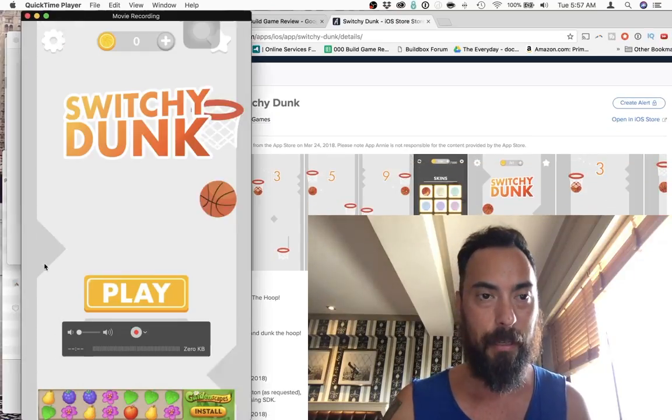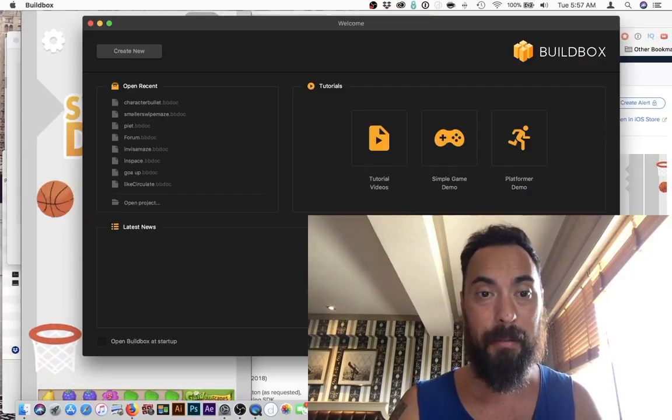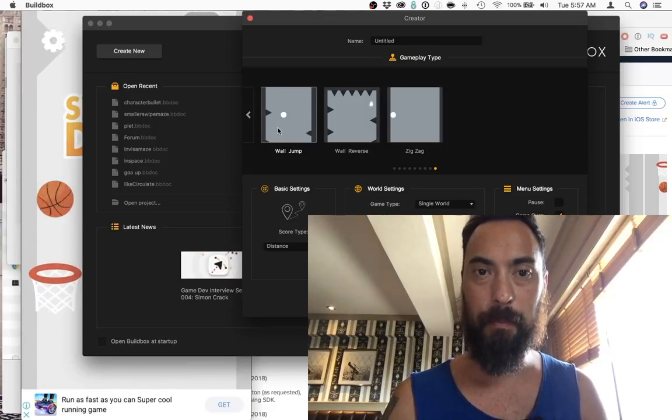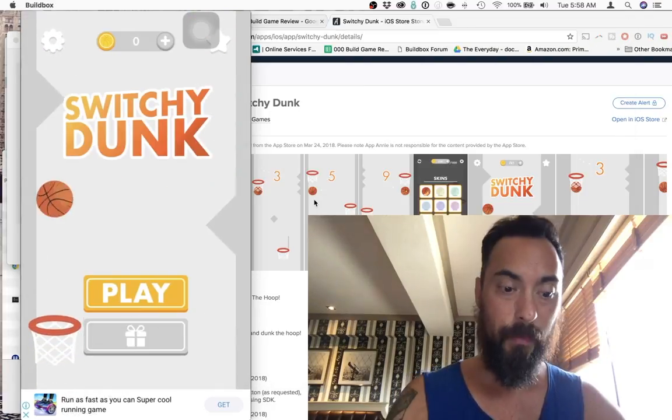And this one looks like it's pretty straightforward. It uses a BuildBox preset template — uses the wall jump template as you can see. It's a little bit different of course, but the same concept. It's right there. Okay, let's get started.